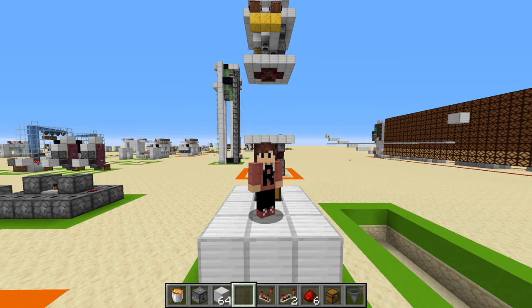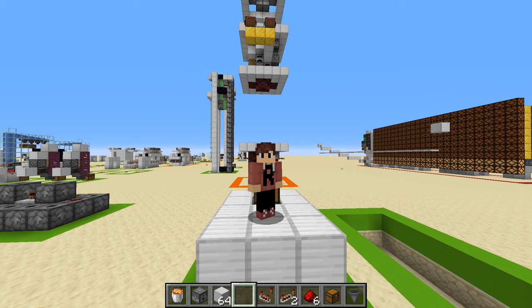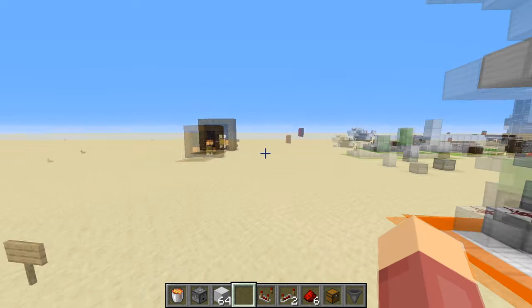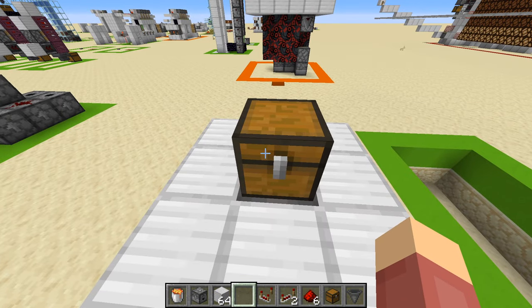Hello everyone and welcome back to another Minecraft tutorial. Today I'm going to show you how to make a very simple trash can. It's pretty easy to make and it gets the job done — it's nothing special, it doesn't have any automatic safety features or anything. If you want to change your mind it just kind of dumps everything in lava, but it works for me.